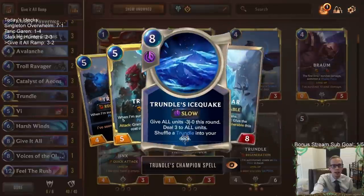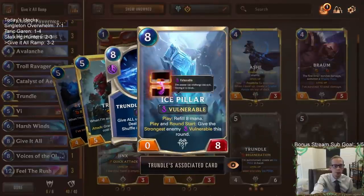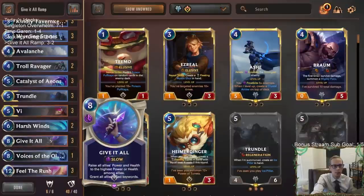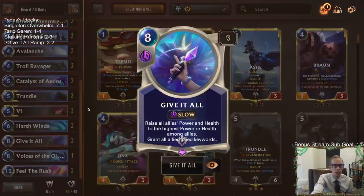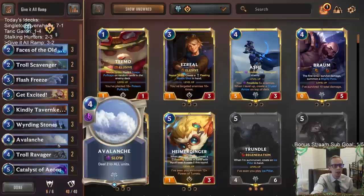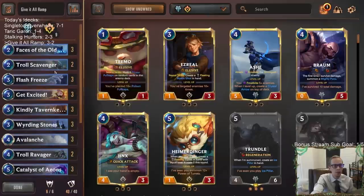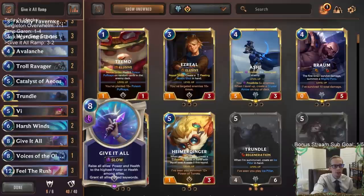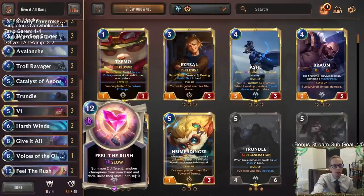It just works great with Ice Pillar — Trundle, Ice Pillar, Give It All. It really works well being another eight mana card, so it fits perfectly in Freljord. And it turned all these little ramp units into big threats. Pretty cool deck.